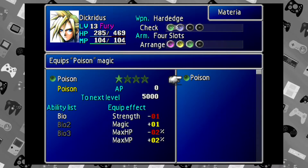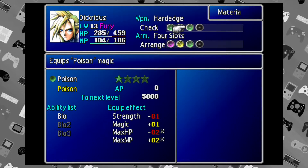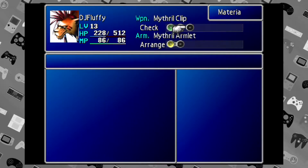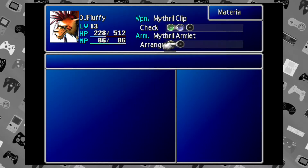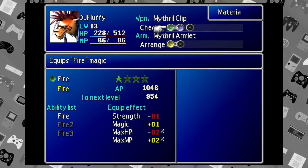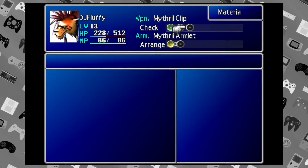Do we have any other materia that we're just holding on to? Poison — yeah throw it on there. The AP you get after each battle isn't split or anything — however much you get, that's what every materia you have equipped gets. So if you ever have empty slots and you have materia, just throw them on to get the experience.